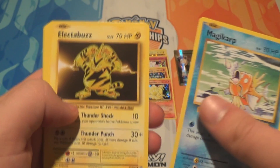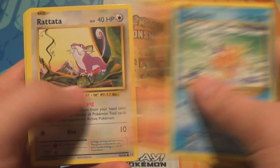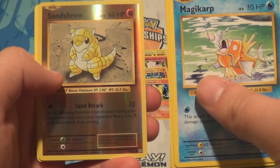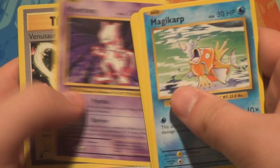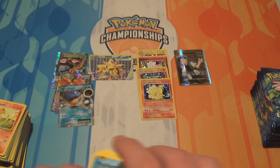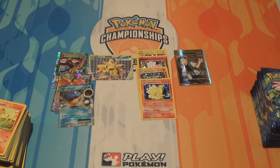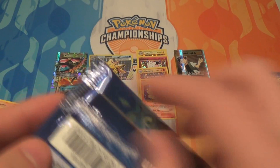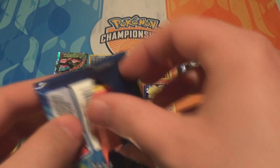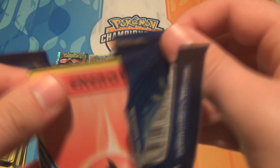Pack twenty-one: a Magikarp, an Electabuzz, a Vulpix, a Rattata, a Grass Energy, a Reverse Sandshrew, a Mewtwo, a Venusaur Spirit Link, a Potion, and a Kakuna. You'll probably notice there are a lot of duplicates of the non-holo rares, like I mentioned earlier. It's definitely more prevalent in this set — you keep getting multiple copies of the same ones.